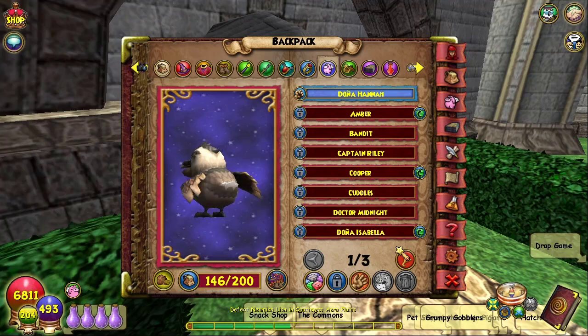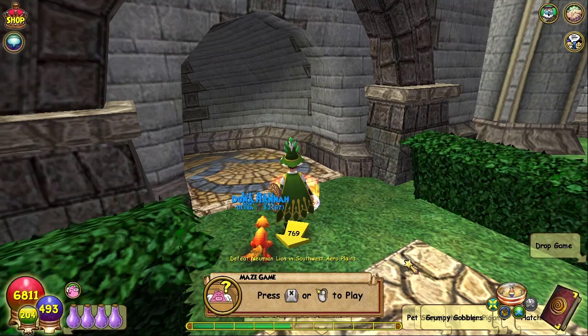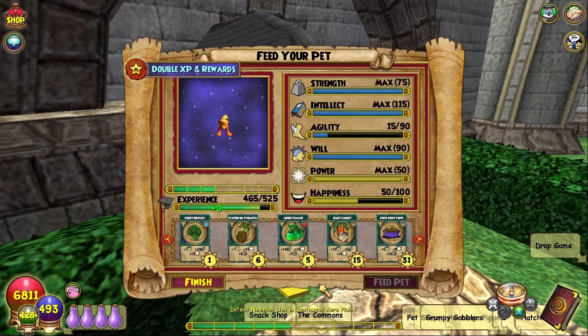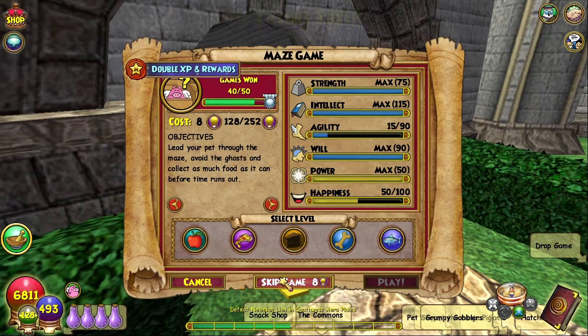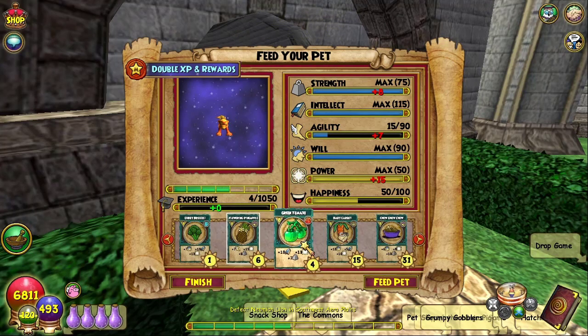Let's say you want to train a fire cat — in this case you'll get different tokens. So let's train this pet. My fire cat likes green tomato, so let's feed you a green tomato. Mana Gift — we have a talent token. I'll cut away when we get to Epic.